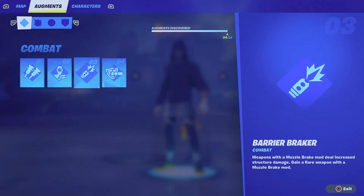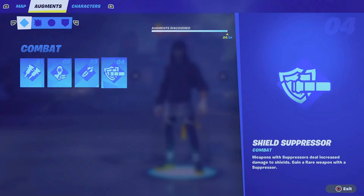Number four is Shield Suppressor — weapons with suppressors will increase damage to shields, and you gain a rare weapon with a suppressor. We all know shields are super annoying in Chapter 5, so go ahead, add a suppressor and spray to open up your opponent for some damage. This could be super useful.